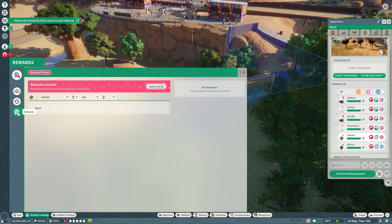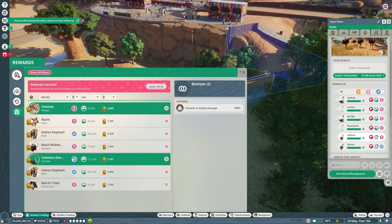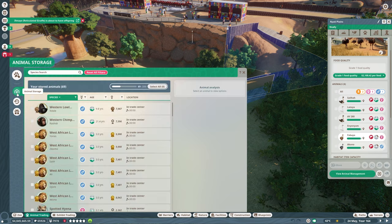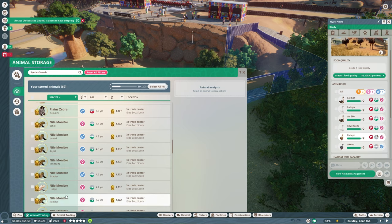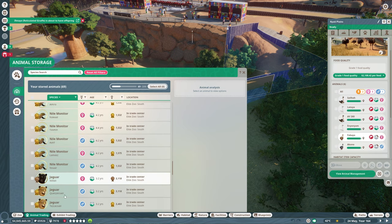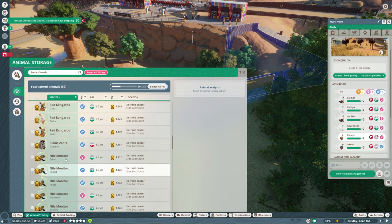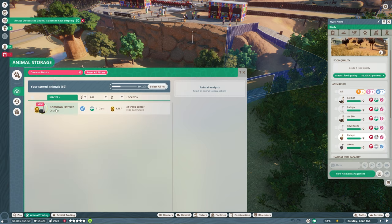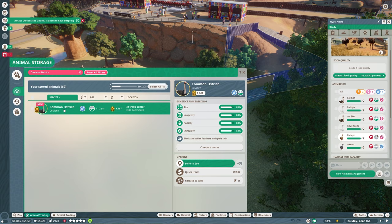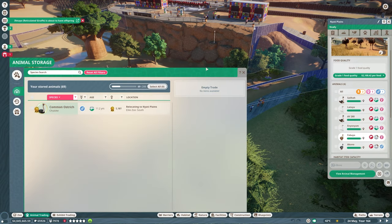Animal trading — to the rewards. Let's transfer them to animal storage. It's the common ostrich — I keep forgetting when they throw in the 'common.' Let's go ahead and send you to the zoo. Really great stats over here. Go ahead and bring you over to Nyati Plains. Perfect. So that's that taken care of.